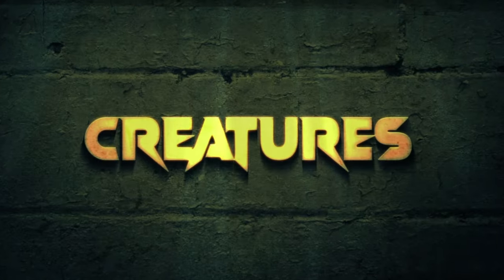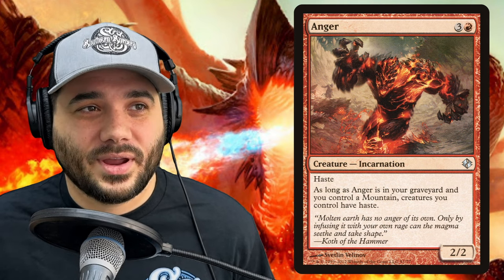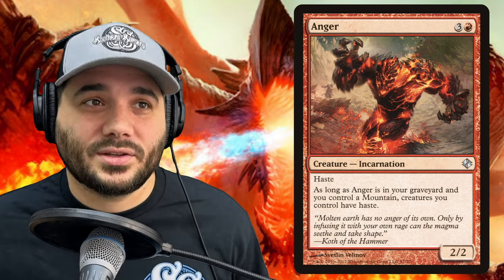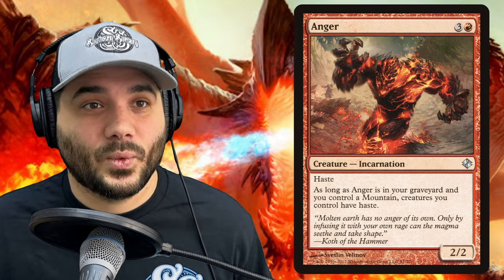Now let's look at non-dragon creatures — there's only a handful. First, we have Adrix and Nev, Twincasters, with Ward 2 — 2, a green and a blue, merfolk wizard. If one or more tokens would be created under your control, twice that many tokens are created instead, doubling up Mirim's triggers to make even more dragons. Next, we have Anger — 3 and a red, a 2/2 with haste. As long as Anger is in your graveyard and you control a mountain, creatures you control have haste. We really want to get this into our graveyard quickly so our dragons all come in with haste.